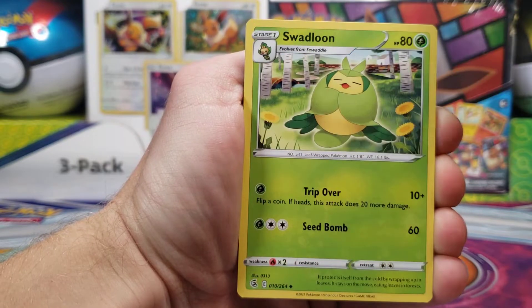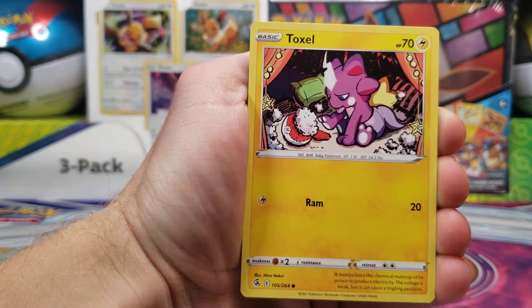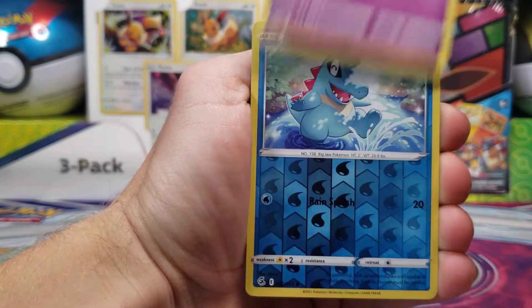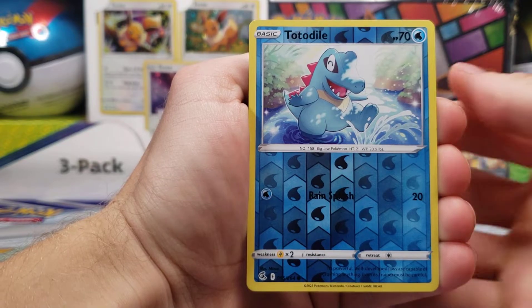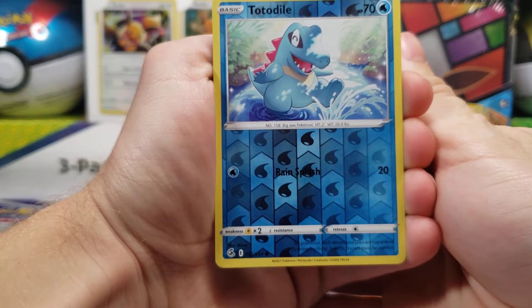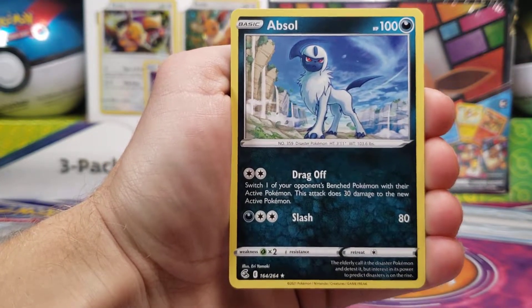We have our Energy, Corvusquire, Sandslash, Swadloon, Vulpix, Meltan, Toxel, Staryu, Mawile — a very nice Totodile Reverse Holo — and if you were interested, there is the set symbol: 264 cards in the mainline set — and a non-holo Absol.